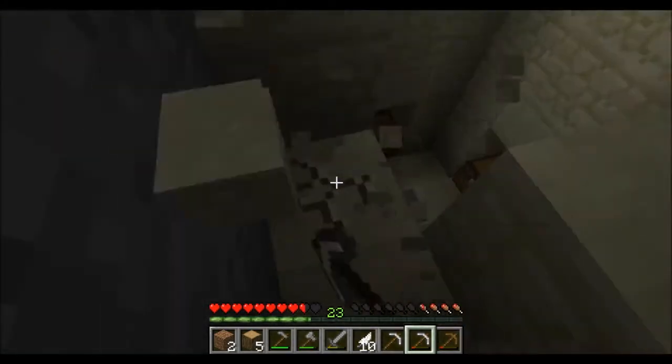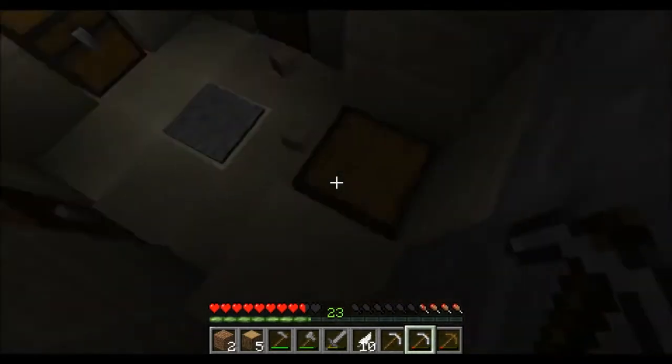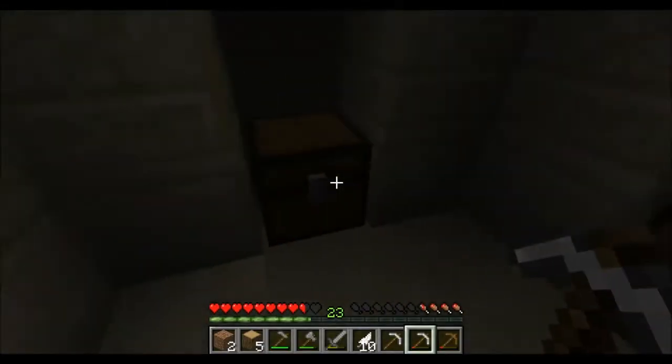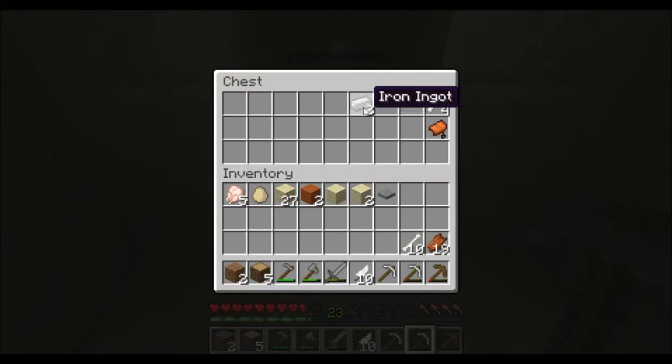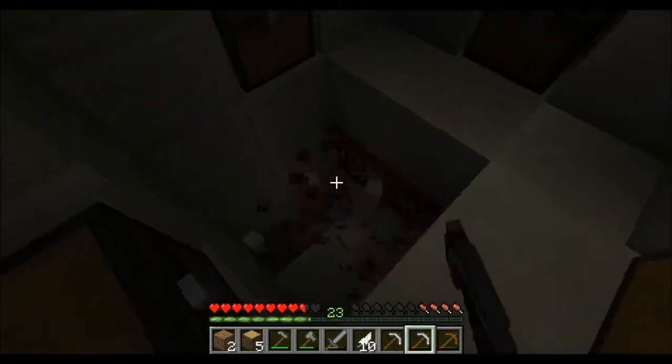We can use the sandstone for building. Chest number one: rotten flesh and a bone. Chest two: rotten flesh, iron ingot, saddle, and a bone. Some gold too. Not a really good temple, but it's not bad — it's okay.